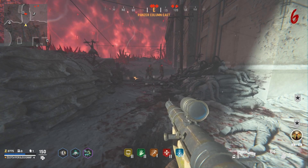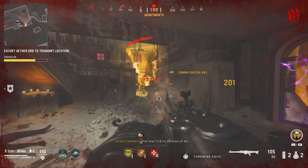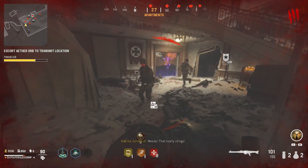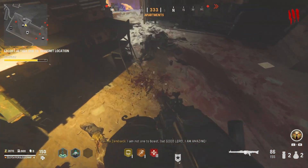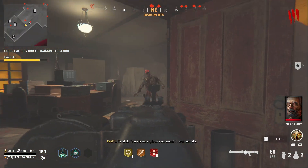Now that you know what you can craft at the crafting table, you need salvage. This is what salvage looks like. You earn salvage randomly by killing zombies, destroying crystals in Stalingrad, and looting salvage from chests that are located around Stalingrad. Each salvage drop you pick up is worth 50 salvage.